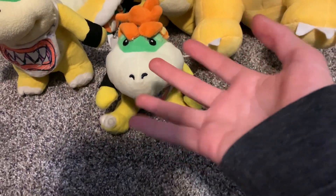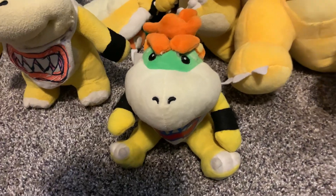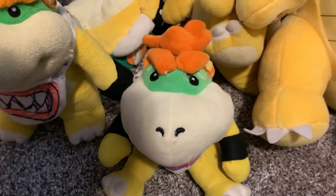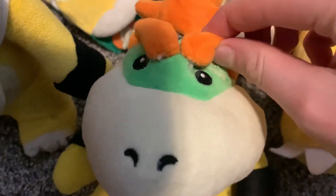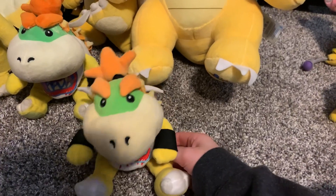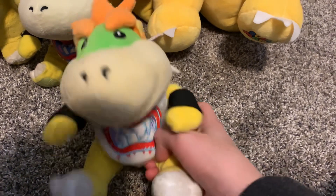Now to the Kooplings. First we got an All-Star Bowser Jr. and this goofy-looking Junior plush. I was actually pretty upset when I got this — in May 2020 I wanted to order the Sanei Bowser Jr. plush. I forget what website we used, but we ordered it and it took three months to come in. Then in August, this is what I got. The eyebrows came out blue, the mouth on the bib is printed wrong, and the shell spikes are misplaced. Not recommended.